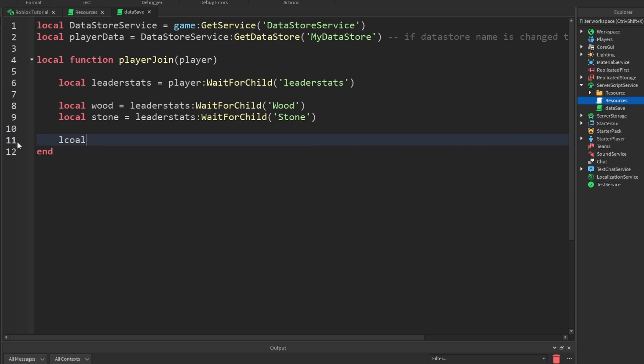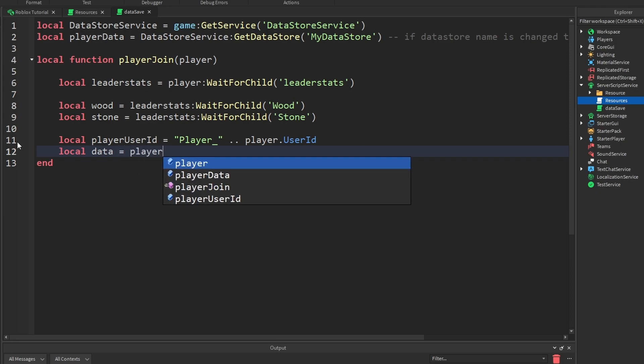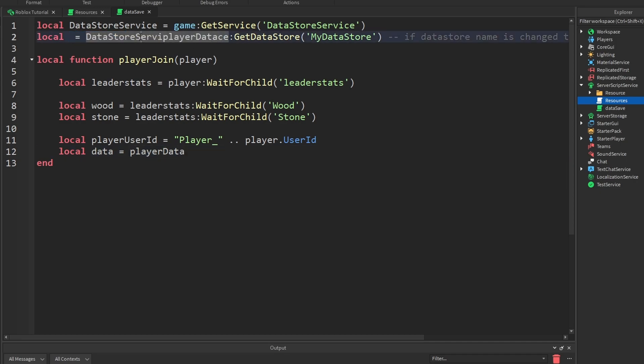Alright, now let's go get our player user ID. So: local playerUserID is going to be equal to player.UserId. And now local data is going to be equal to playerData:GetAsync(playerUserID). So what we're doing is we're getting the data store and getting the items that are saved inside the data store.